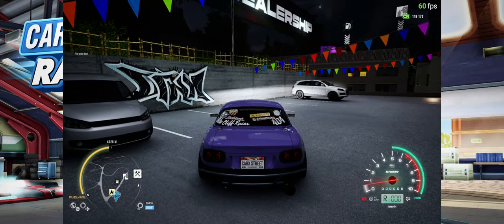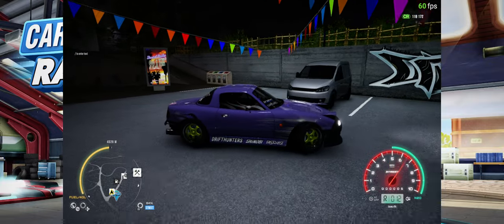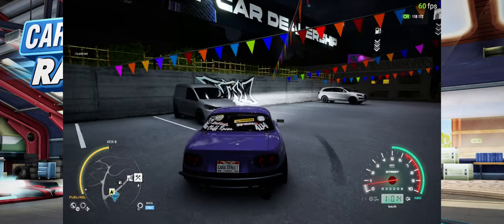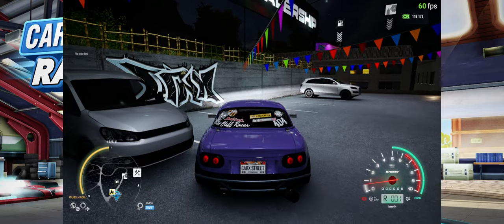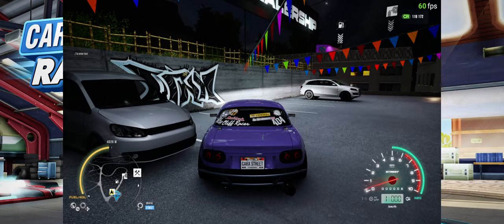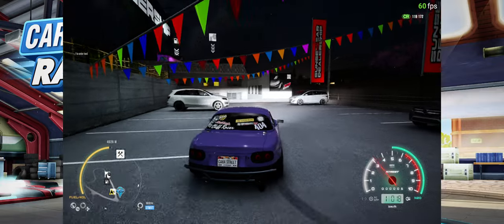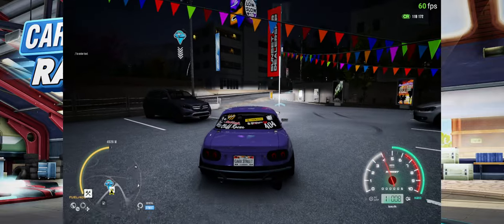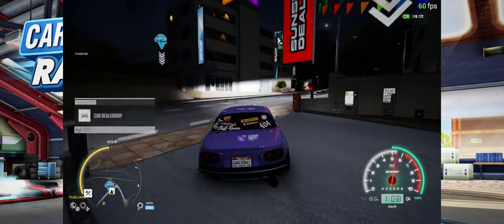Is that one of those Volkswagen wagon vans? There was one of these that became really well-known recently for drag racing. It had, I think, the five-cylinder turbo in it and it was making something like a thousand horsepower. It was absolutely insane.